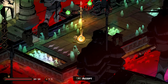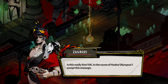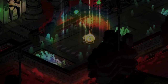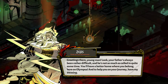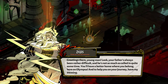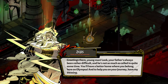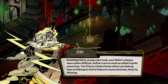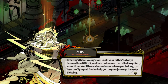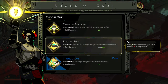Man, gee, lightning bolt — wonder who that could be. Zeus, King of the Olympians. Zeus' entire gimmick, as you can probably guess, is lightning bolts.